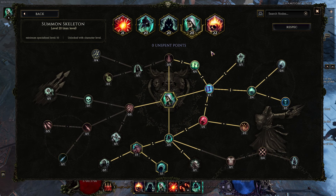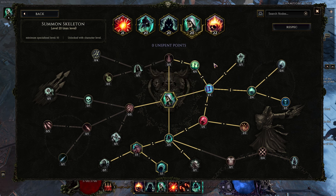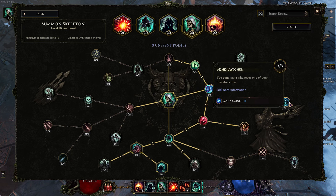Skeletons are our minion of choice to sacrifice, and there are many reasons for this. First, mana efficiency 80% — that's a lot, that's fantastic. Ward when your skeletons die — well, they're going to be dying constantly, so also fantastic. Mind Catcher: 15 mana when they die. This is kind of what completes the loop with Sacrifice — sacrificing our skeletons returns all the mana that we needed, so we basically don't care about mana regeneration for the most part.